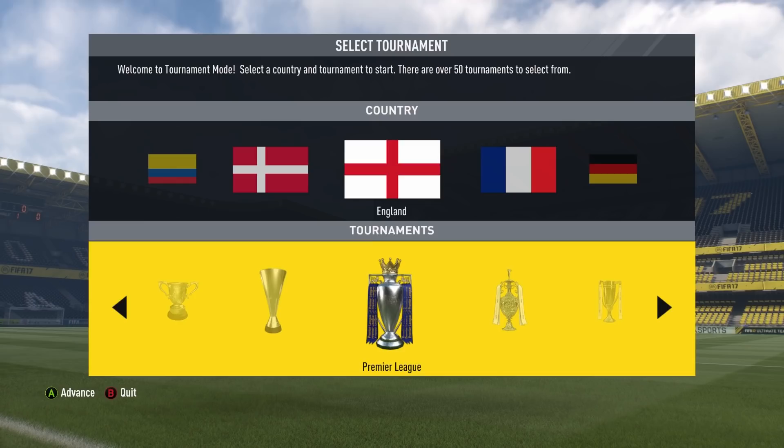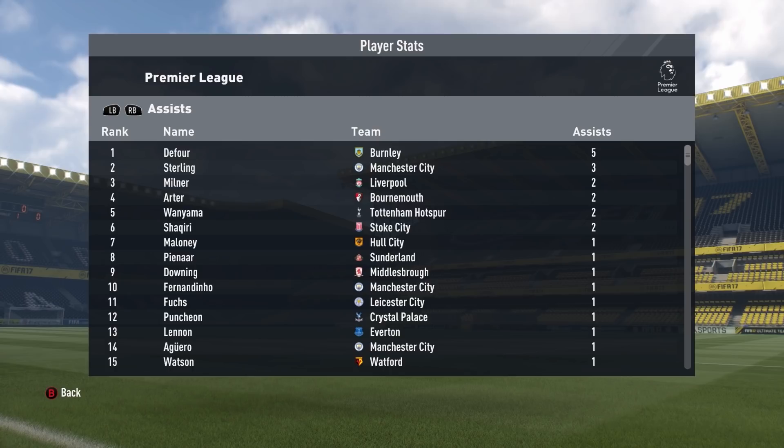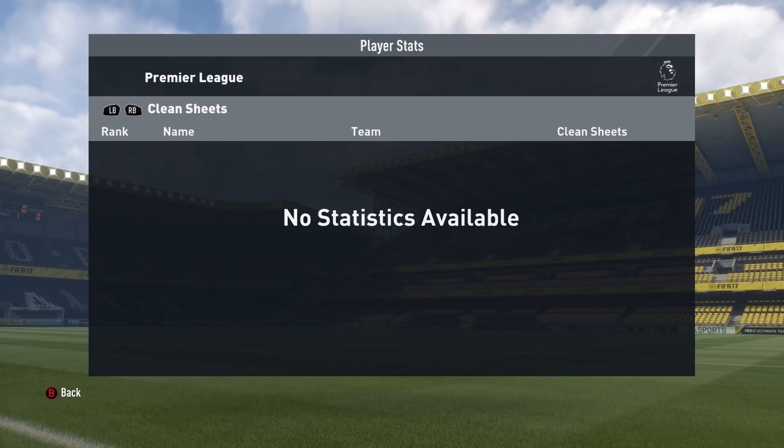I've run through the custom tournament and this isn't quite the result I was expecting. Apparently when no teams have a proper goalkeeper, they don't score goals. Manchester City scored 11, which is the most anyone managed in 38 matches. The bottom team only got 37 points whilst the top team got 52, so every team was separated by just 15 points. Chadley scored the most goals with 5, DeFore got the most assists with 5, and there are no stats available whatsoever for clean sheets - so terrible goalkeeper wasn't played by any of the teams. They obviously played an outfield player in goal, but unfortunately the game doesn't record those stats.